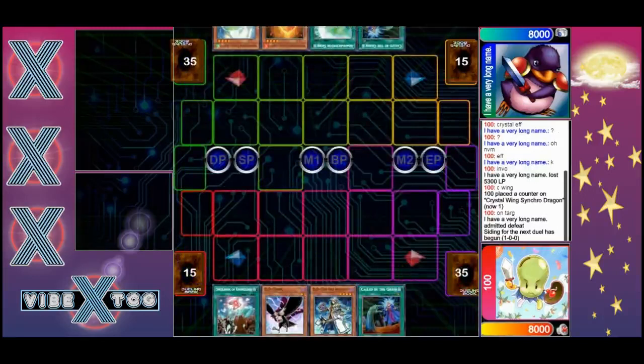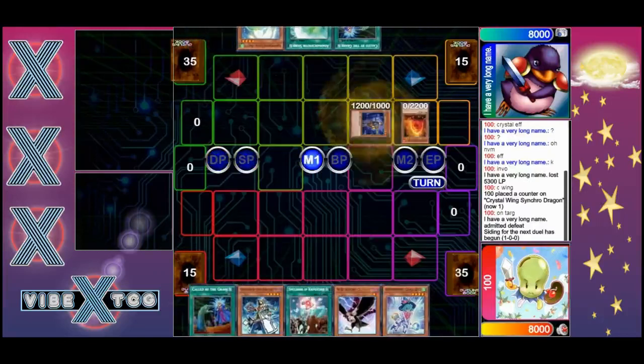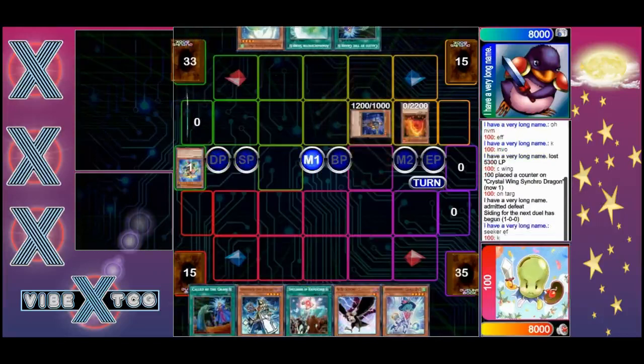We'll see if it's just going to be a falling rock situation. We see that a hundred opens up really good again - except that if he had the level three Wind Witch it'd be even better, but you take what you can get. His opponent looks like he opened pretty well too.